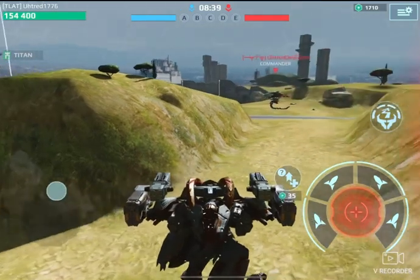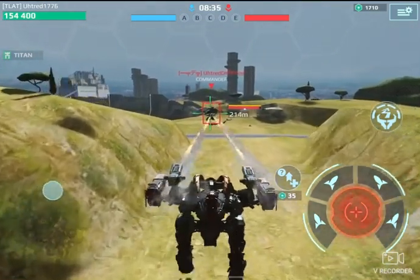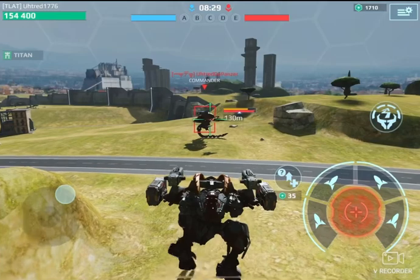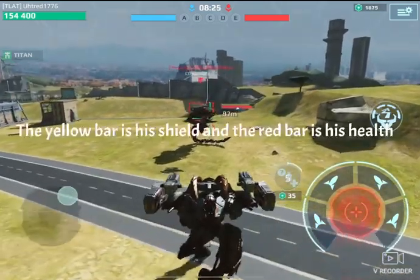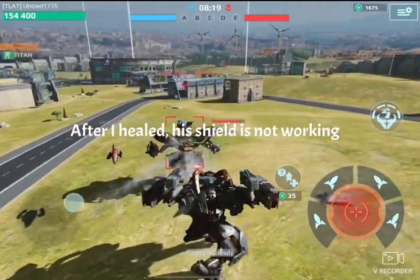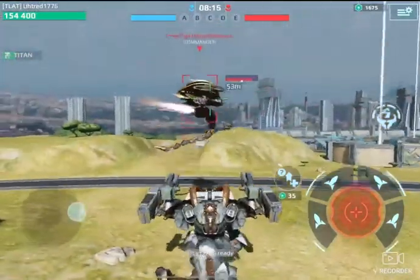Ok, let's slow down for a second. Right in the shield — you can see the shield is protecting it. That yellow bar, that red bar. The red bar is working. You can see right after the shield is working, the yellow bar is working.